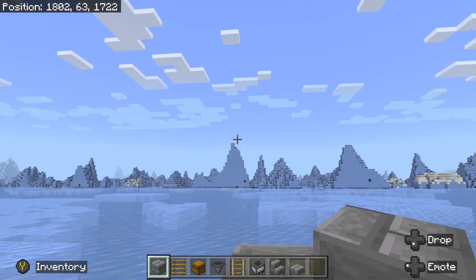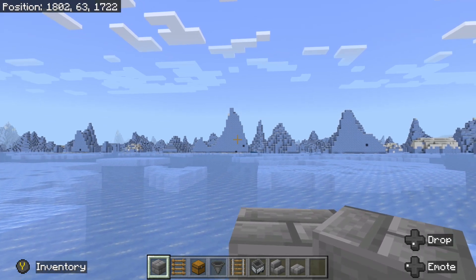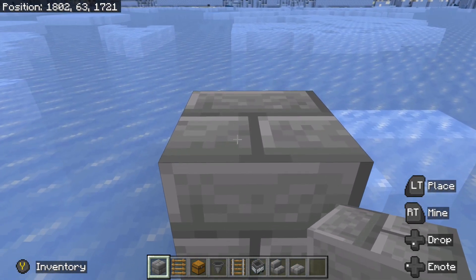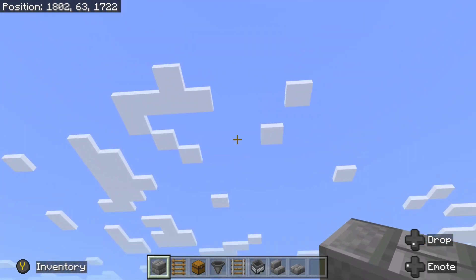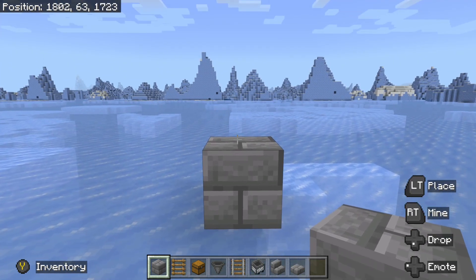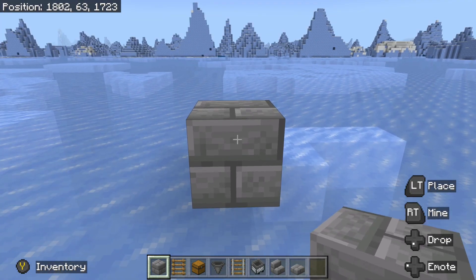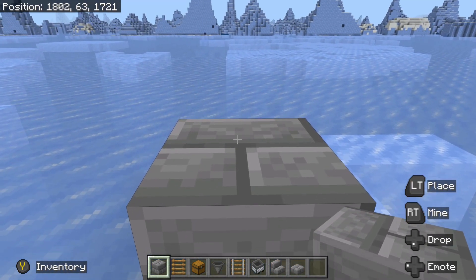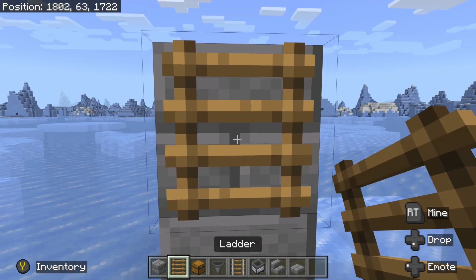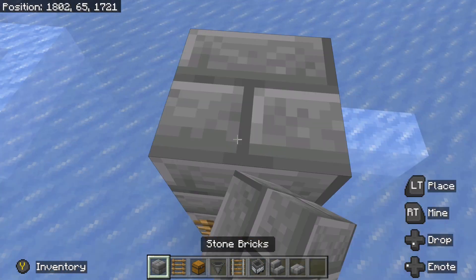Let's go ahead and we're going to go up 44 blocks because we're on simulation distance 4. If you're on simulation distance 6 or higher, you'll want to make sure that you go up 96 blocks. I like to pillar up with blocks and then add on ladders so that we can make our way up and down easily. But you can use whatever method you like to reach the height for your AFK spot. If you're building this along with us, you can go ahead and pause, and we'll come back together when we reach Y level 106.